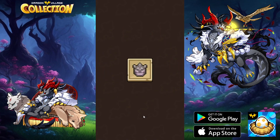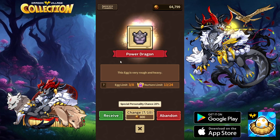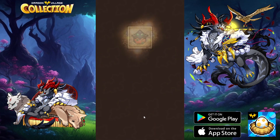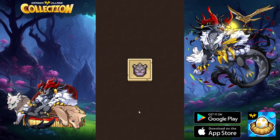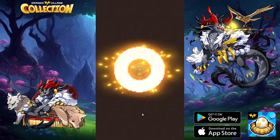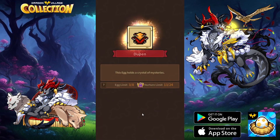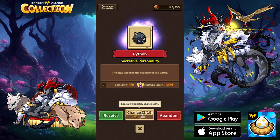I'll probably be grinding some more. The Power Dragon from the last episode unfortunately was a female which I already had, so I wouldn't mind a Power Dragon — with Secretive personality of course. Python, which I already have — I will re-roll.